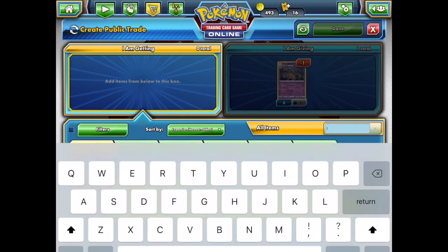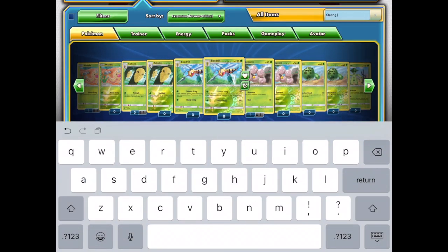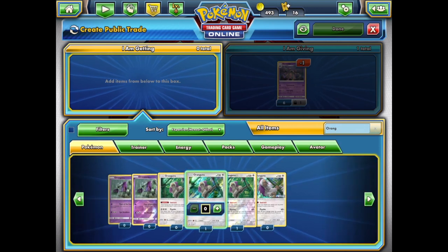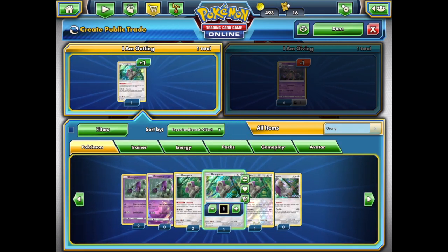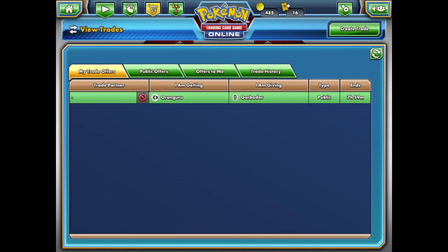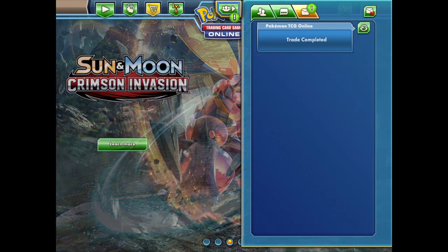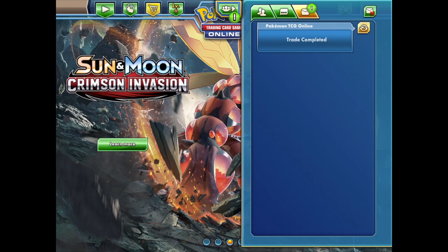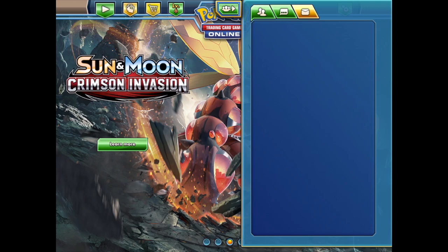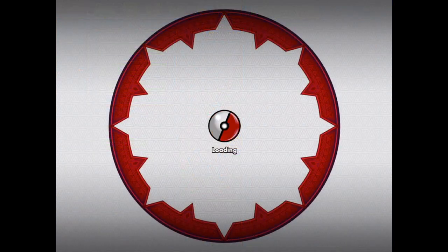From here we're gonna try to get an Oranguru. Oranguru is a staple and a tech in some decks, instead of like Octillery. We do get that as the trade went through. It is a holo too, so it is a trade-up, although it might not be played in as many decks. It is a holo, so it's more rare and harder to come by.